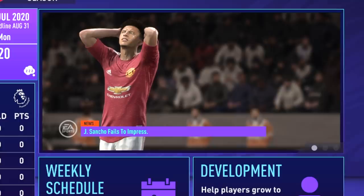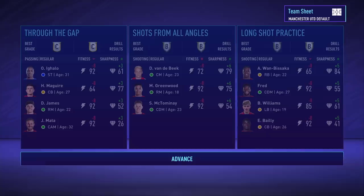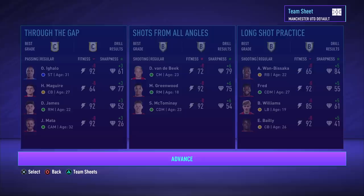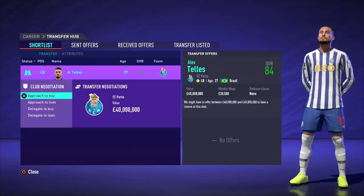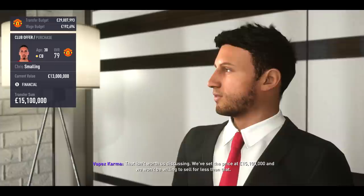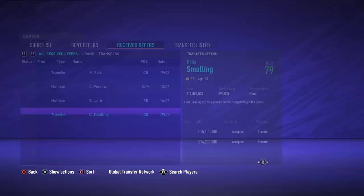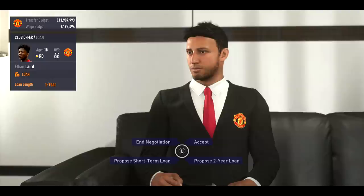The media is already attacking Sancho, saying he fails to impress — but we're going to work with him anyway. Here's some more training — I'm trying different drills and getting the best score I can. Lingard has been sold to AC Milan, confirmed. I'm looking at Alex Telles but he costs $40 million and I don't have that cash. Smalling is apparently still at the club, but Everton wants to buy him. They agreed for about $15 million on Smalling. So Lingard and Smalling have left the club. Laird is going to Montpellier on loan with a 60-40 wage split.